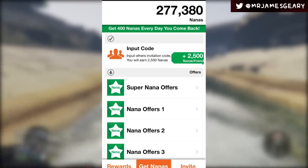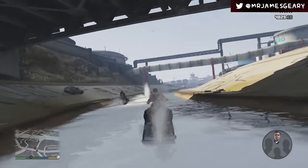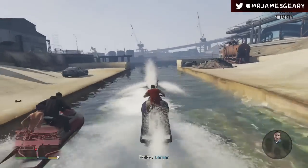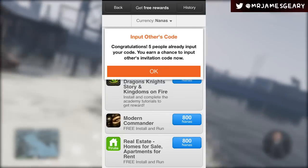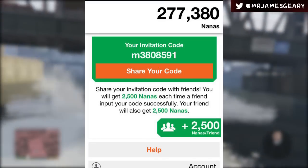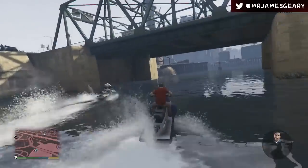You also get points every day for coming back — new daily offers. All you have to do is go to the apps, download them, run them, and you also earn points by referring friends. At 15,000 nanas, which you'll already start super close to, you can use a code to get free nanas. If you use a referral code, you get 2,500 nanas and your friend also gets 2,500, so they both benefit. Here's my code — you can use it if you want — but what I recommend is going down and leaving your code in the comments. I'll be using other people's codes, along with retweeting those who tweet me their codes.